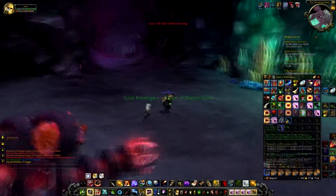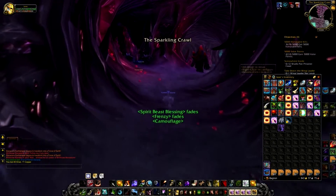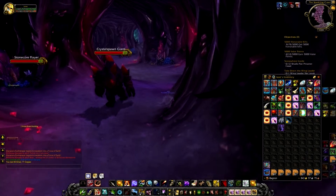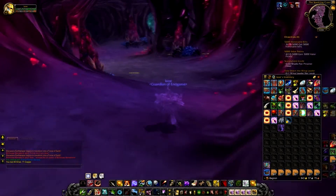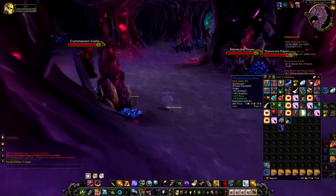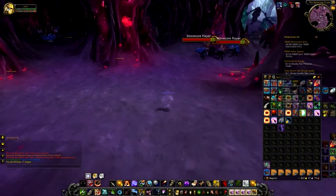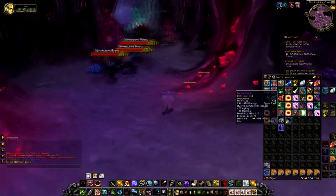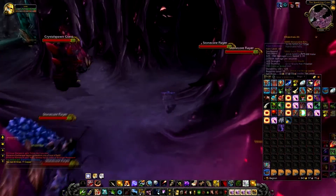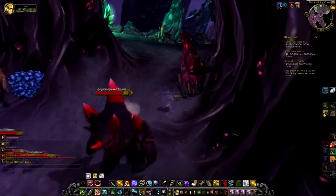For this part you can skip the mobs — just dismiss your pet if you have one. I have Camouflage so I'll use that. Don't run through the mobs, run around them. All these trinkets and rings show how many times I've farmed it — that's how many times I've killed these bosses. It is kind of hard to get, as it's less than a 1% drop rate.